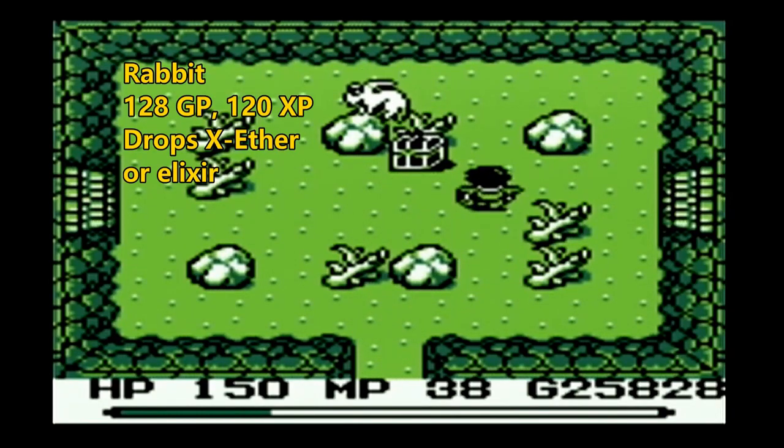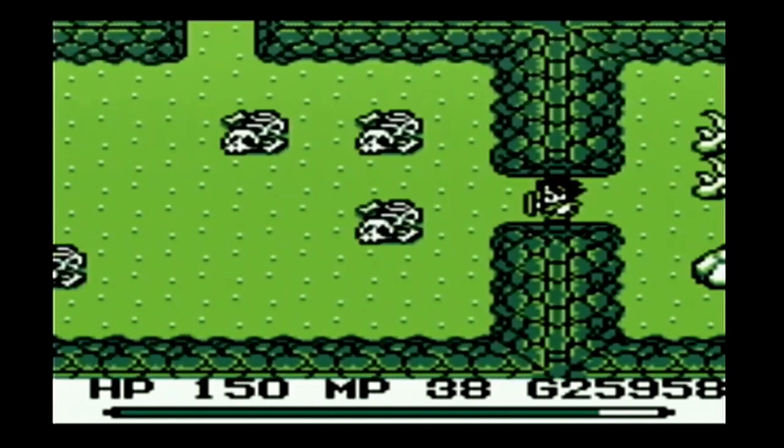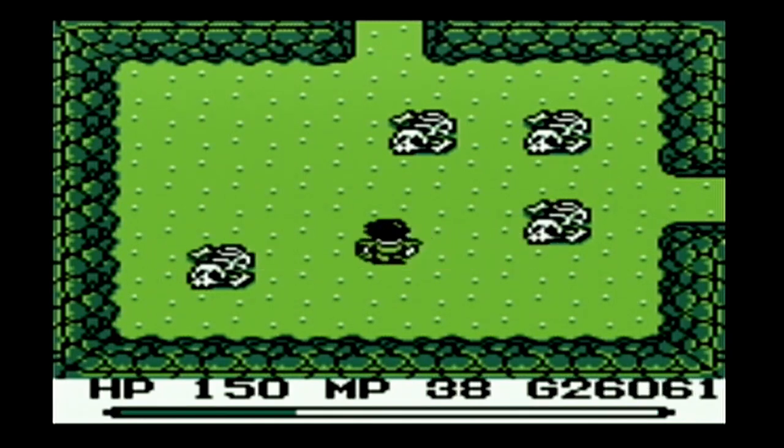More hopping enemies — these hopping rabbits make sense. The spring hopping enemies make sense too. Luckily these guys don't turn us into moogles. There will be another hopping enemy a little bit later in the game that turns us into moogles. It's really annoying.